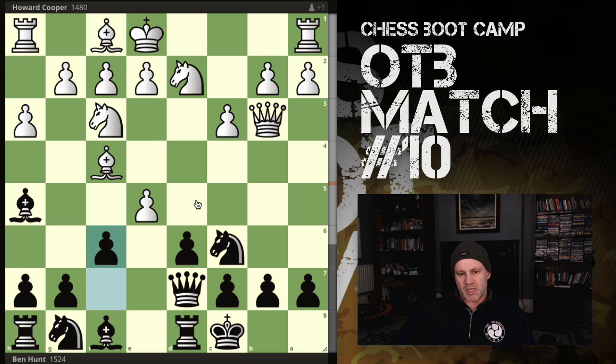I decide to push f7 to f6. I then notice he has e6, hitting my queen, and I thought have I really screwed up? According to the engine - yes. That was a muppet move. I was slightly up at negative 0.8, and now it's plus 2.1 for white. What he has to do is force that e-pawn down my throat.